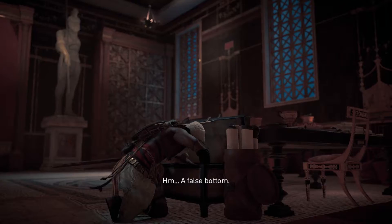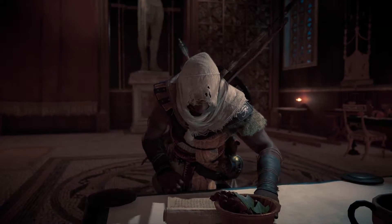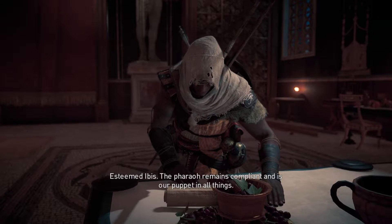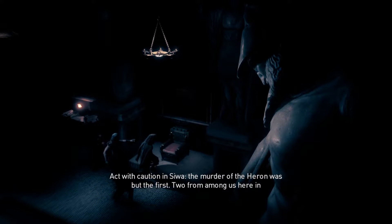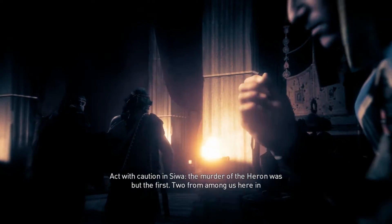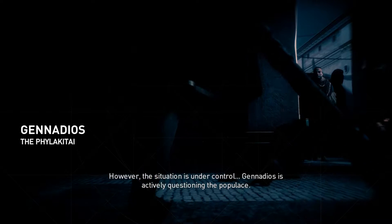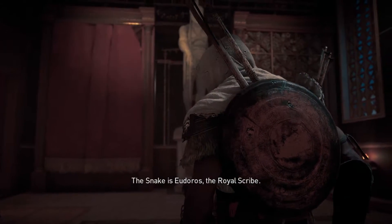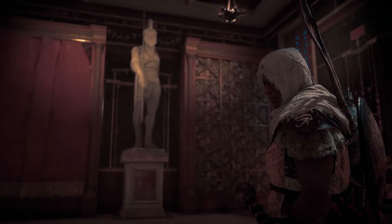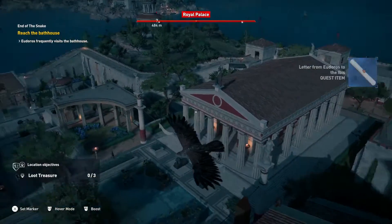Found a stash of official papers — this belongs to the royal scribe himself. False bottom. A letter: 'Esteemed Ibis, the pharaoh remains compliant and is our puppet in all things. Act with caution in Siwa — the murder of the Heron was but the first. Two from among us here in Alexandria have also been killed. However, the situation is under control. Canadios is actively questioning the populace. We command your efforts, Ibis. Long life.' Jeez, that's vicious. The Snake — the Snake is the royal scribe's.